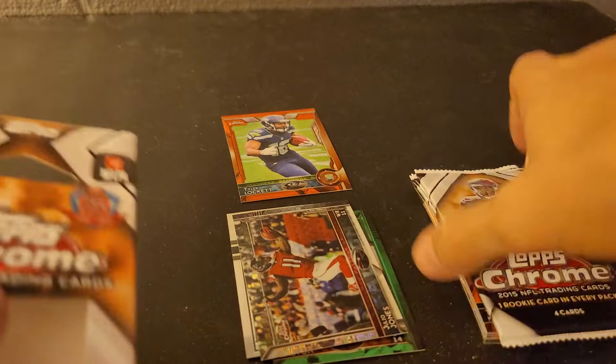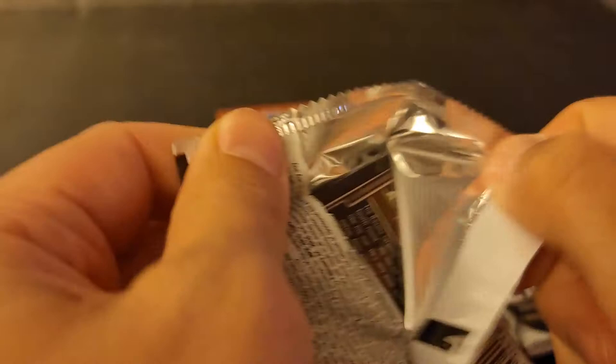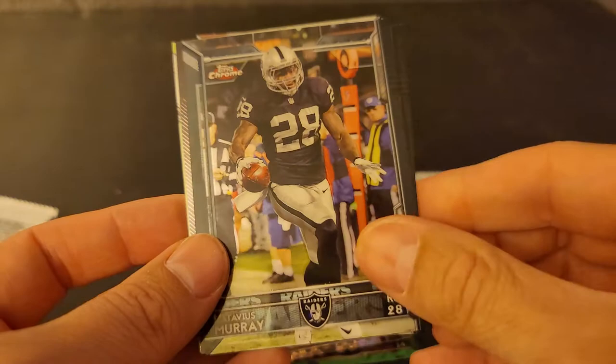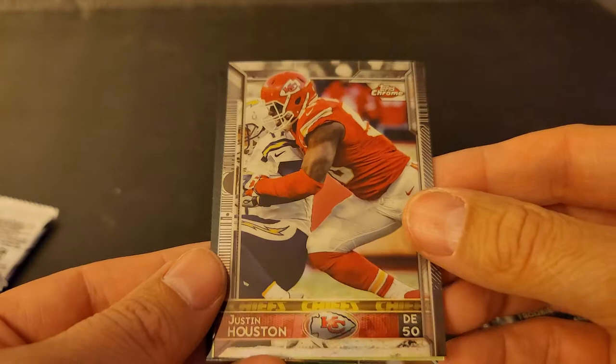Next one up. These are kind of the better ones. Here we go. Alex Smith — always good to see Alex Smith. Latavius Murray, still playing, still going strong. This is upside down — that must mean something, right? Justin Houston.